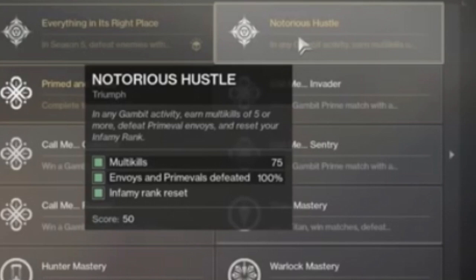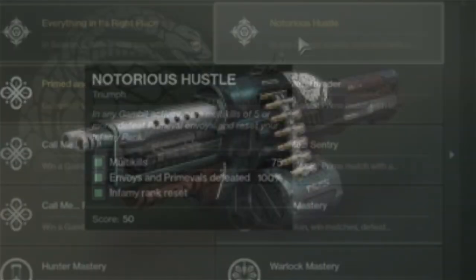Next is to reset your Infamy rank. Right now in the Season of the Drifter, there's a lot of ways to get your Infamy rank up. Bounties can help a lot because they award tons of Gambit points. Collect all the Gambit bounties you can, and try to win your matches, because a 5-win streak boosts you through ranks like Guardian, Brave, Heroic, Fabled, Mythic, and Legend.